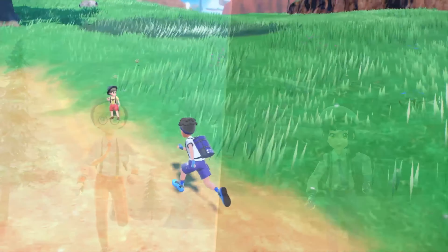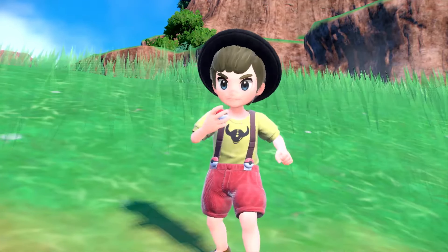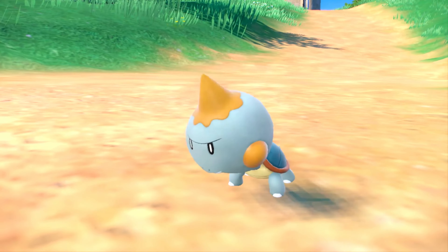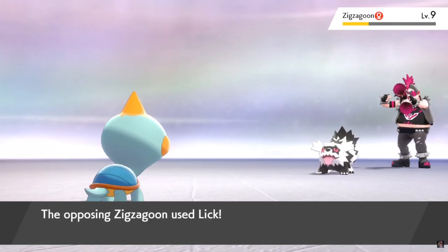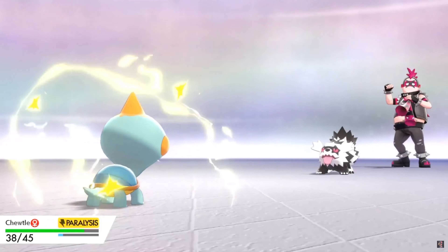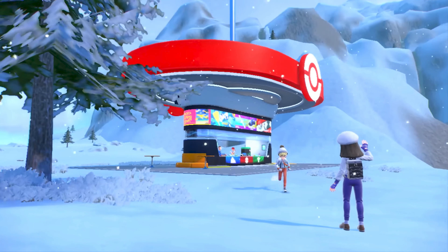The player is shown approaching a trainer next, with the exclamation mark popping up overhead. It cuts straight to battle, and the trainer seems to have sent his Fidough out from the same position he was in when approached. It looks like we'll fade into a battle position at some distance from the trainer we engage, as opposed to a seamless transition. This is okay, as long as the battle backgrounds reflect the environment we're in at all times and we don't teleport to some blank white space if we battle indoors, like we did in Sword and Shield.